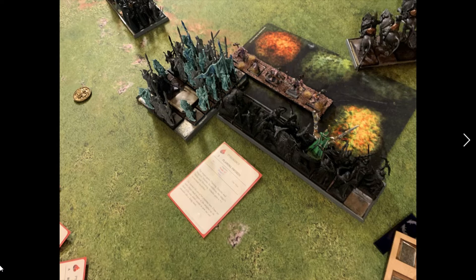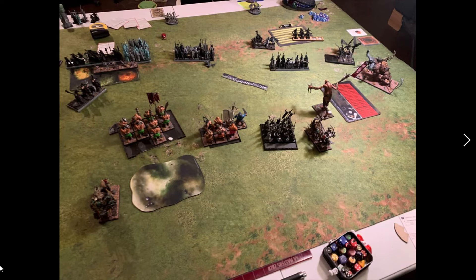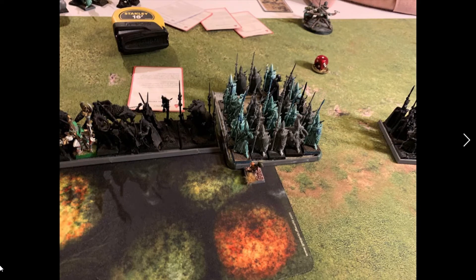He gets Flaming Swords up — it's tough to stop that. That was the only real spell he got off, though he might have got a Pyroclastic Flow doing a wound or two somewhere. The Wrath of God doesn't come down, which is unfortunate — it's always the turn when everything is close and it would have hurt elves everywhere. In shooting he mostly picked on the Bruisers but they weathered it fairly well; he put a couple of wounds on the Giant too. He kills all but one Trapper, who sticks in the forest — funny, though not what I wanted.